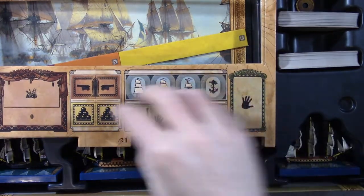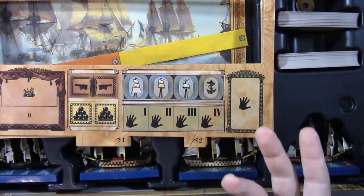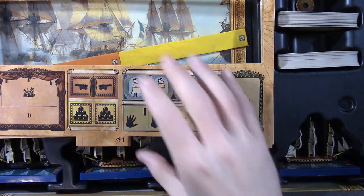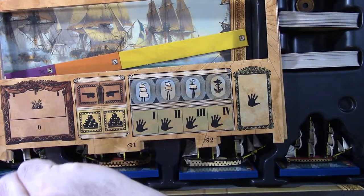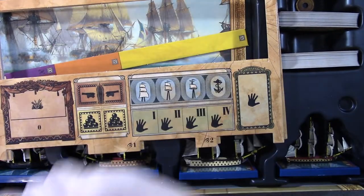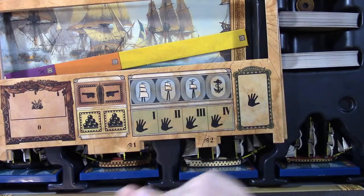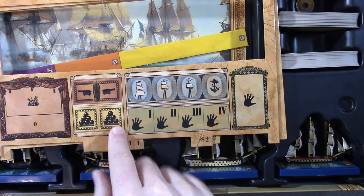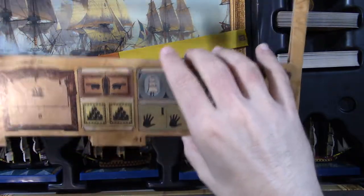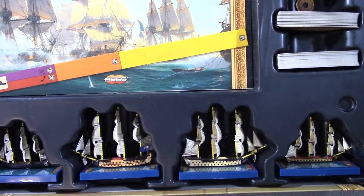Instead of writing out what your crew is doing, you have a counter that represents the action. If I want my crew to pump water, I just put the pump water counter down — I don't have to write it out. It tracks all the same information you'd have in a more complex game, but just with little markers. The same goes for ammo — I don't have to write down grape shot or double shot. I just have the appropriate counter showing what I have loaded.